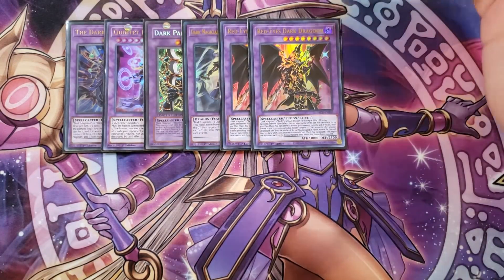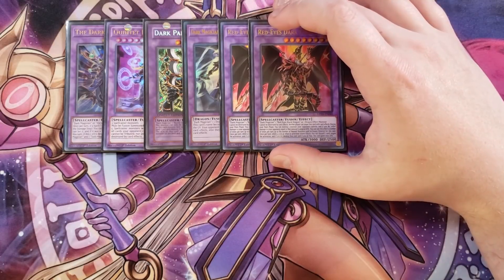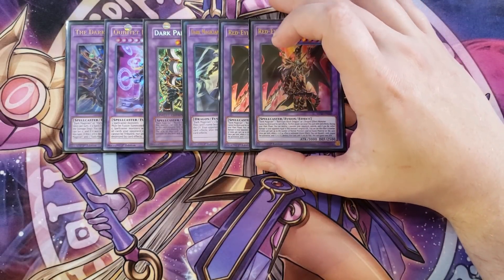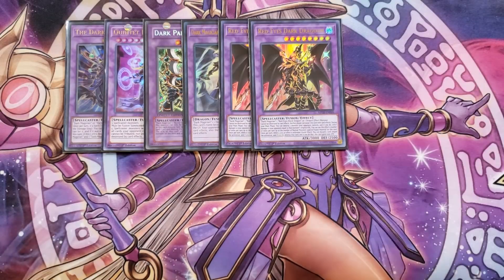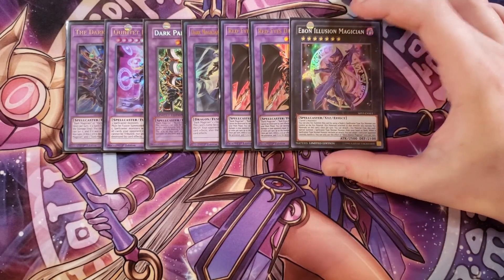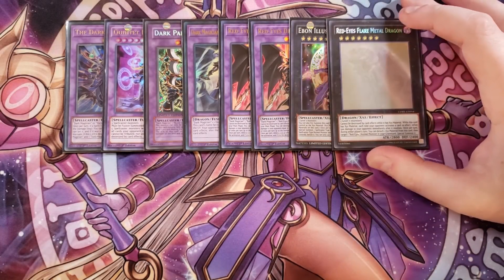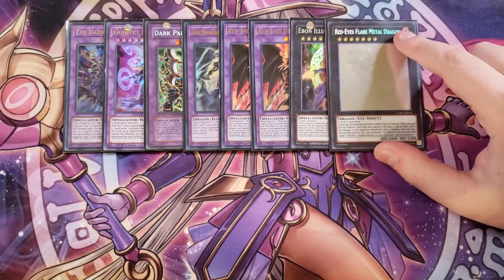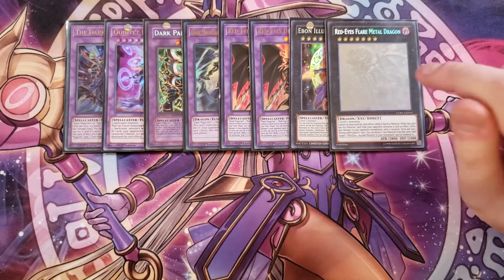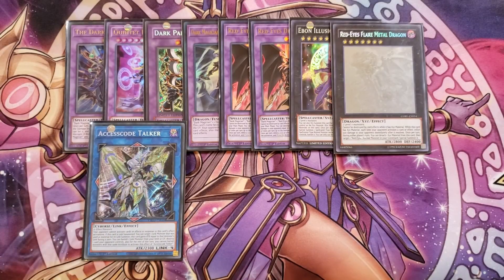Two copies of Red-Eyes Dark Dragoon — this card speaks for itself: it's a walking negation, can pop two monsters on the field, can't be targeted or destroyed by card effects, and inflicts damage to your opponent equal to the attack points of monsters it pops. Two copies is all you need. We then play a single copy of Ebon Illusion Magician, which can special summon Dark Magician from the deck, and when a Dark Magician battles you can banish a card your opponent controls. You can also detach a material to revive your Red-Eyes Black Dragon from the graveyard.